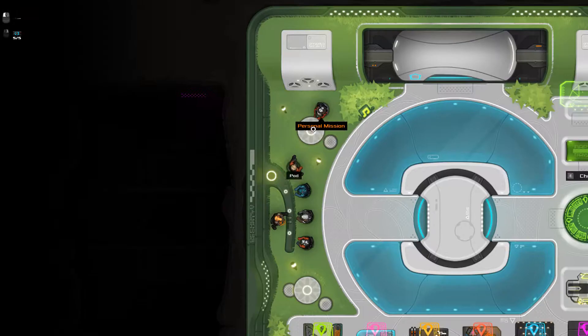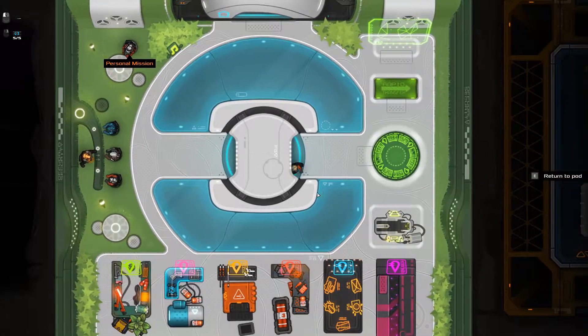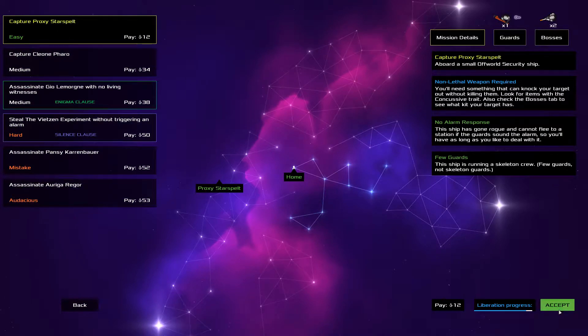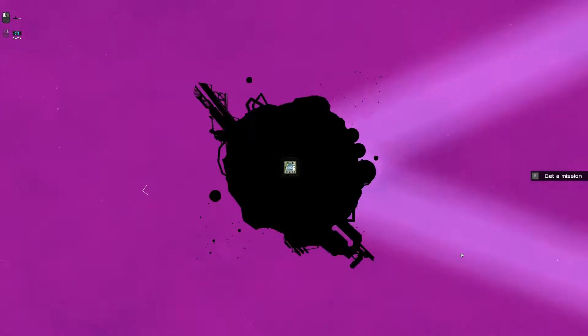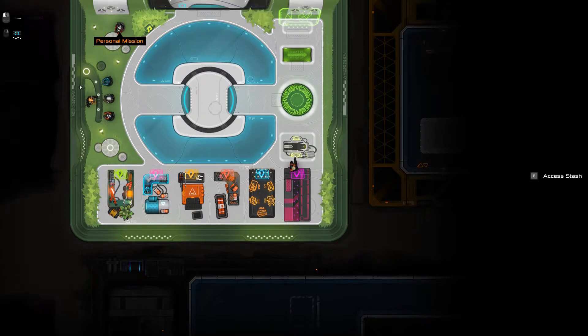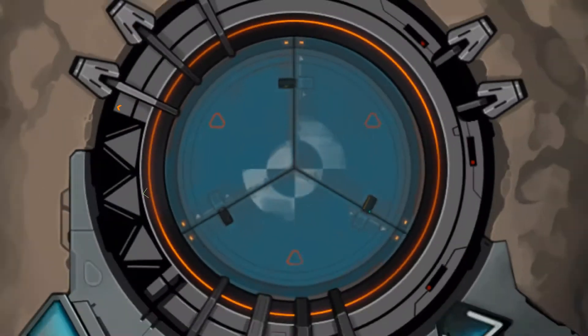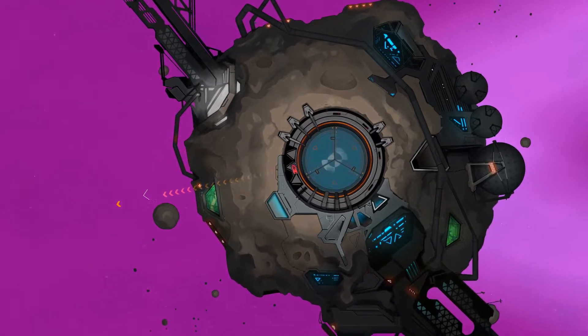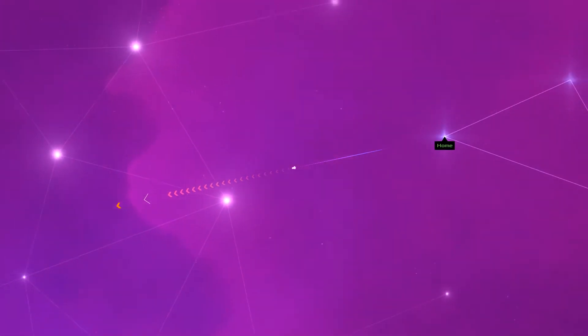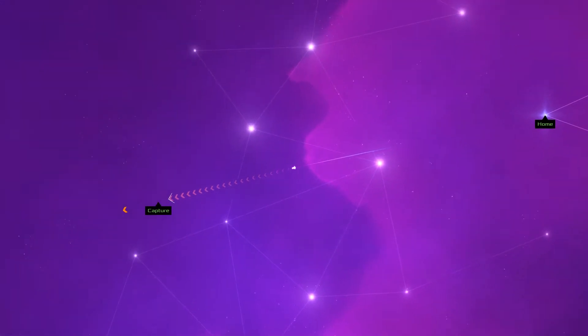We've got a new character — it's Karina Waybright. Karina's got nothing, so we need to go for some nice easy missions. Still liberation progress, we're almost there. We can't buy anything — we haven't got any money. We'll be fine, let's just go. That was a disaster — why didn't I pause it when he fired that shotgun? I should have paused it. Let's get the next station unlocked and we'll be fine.